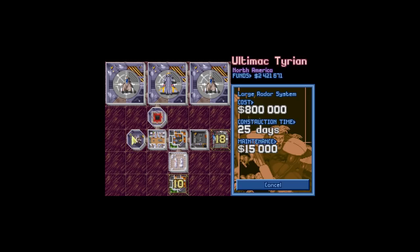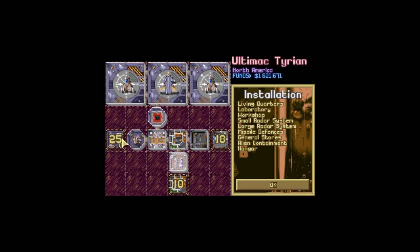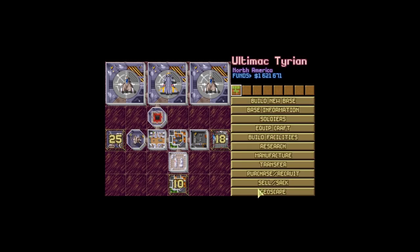The large radar system will try to detect UFOs independently of the existing radar. In the original game the detection percentage is just stacked up, but in OpenXCOM we're going to have two individual chances of finding UFOs.